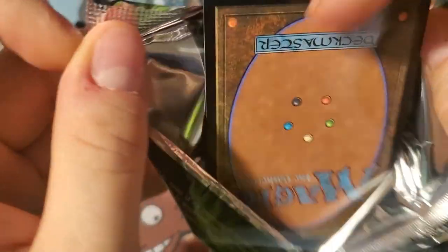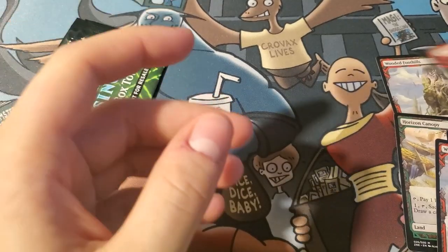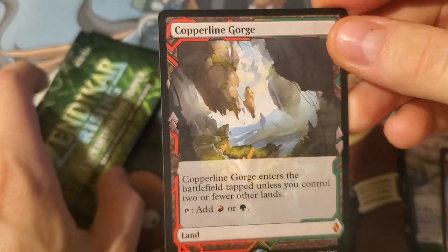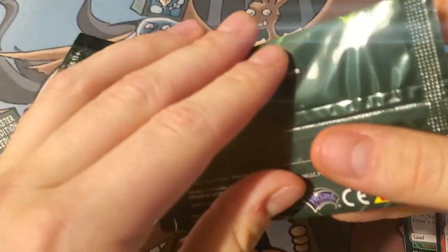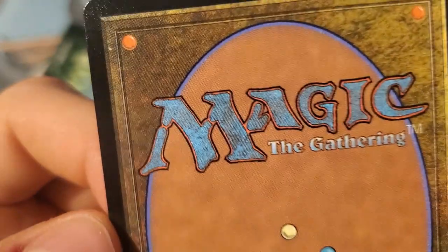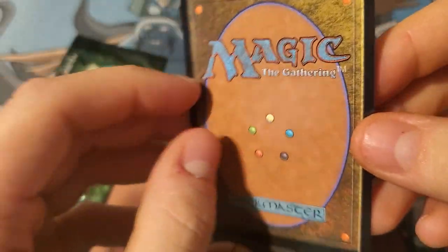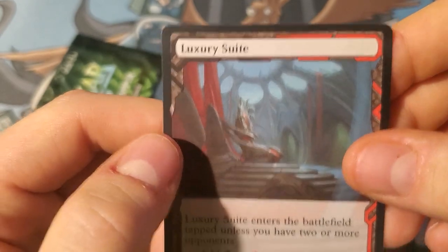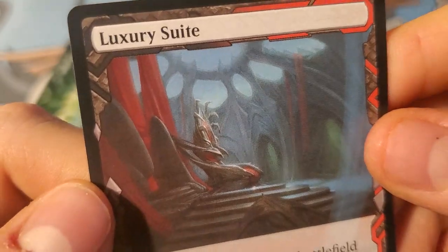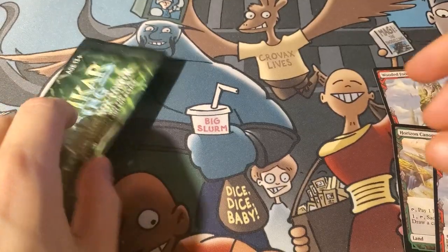Three packs left — can we hit that Misty? We already pulled a foil Tarn, it's time to Misty it up. Copperline Gorge — that's not one you want to be seeing. Second to last: Misty Rainforest? No — Luxury Suite. Look at that, the throne of chaos house.